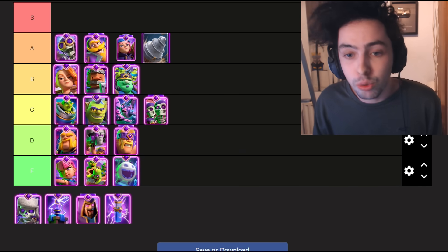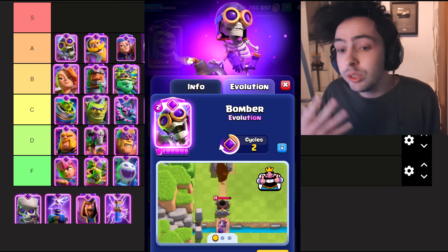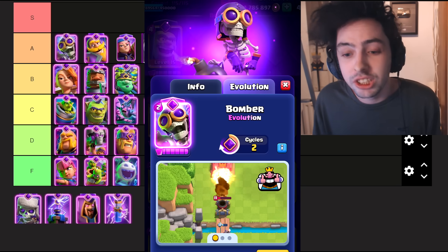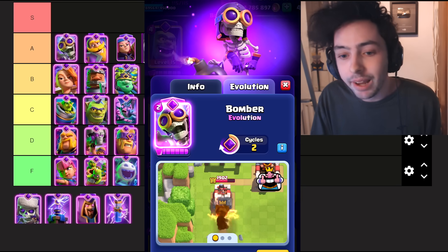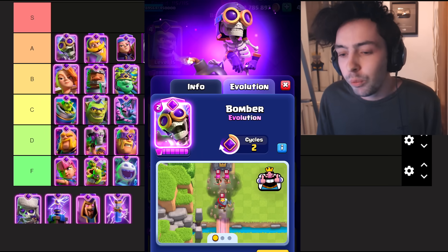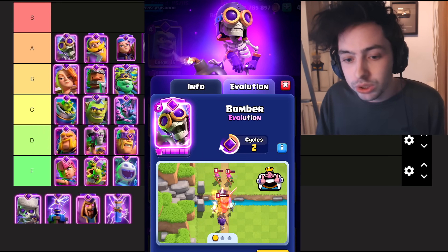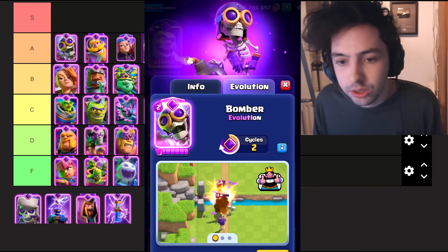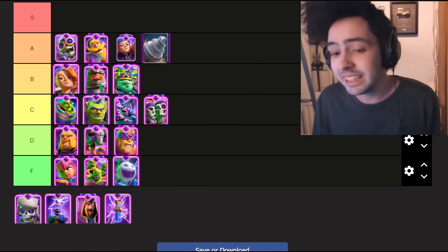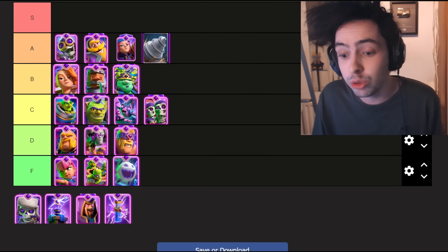The next card is the Evo Bomber. Similar to the Evo Firecracker, it can hit your tower from the bridge, which is insanely annoying. A card having that long of a range is insane, and there's very little counterplay to that. It's a cheap evolution so it's very easy to get to, and it works in a wide variety of decks. If the Evo Bomber is placed on your tower, it will actually double hit your tower. For a two elixir card, this does a little bit too much, and it can also survive small spells, so you have to commit at least arrows or higher.